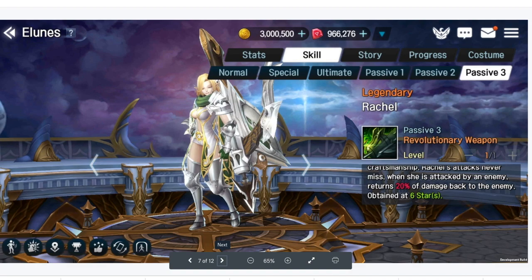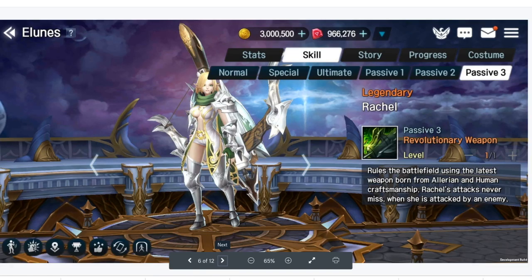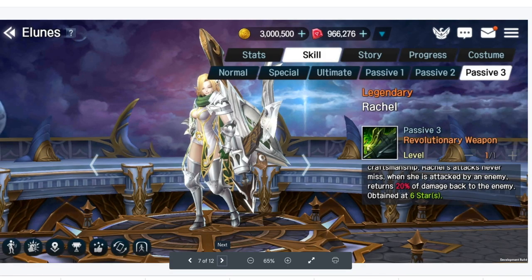Passive 3: when she is attacked by an enemy, returns 20% of damage back to the enemy. She has a built-in Reflect — that's actually nuts. We'll look at her stats a little bit, but I'm not going too deep until she's officially released since that's subject to change. But 20% damage back is absolutely nuts, especially if you run her in a charge formation against bosses. Getting 20% damage back is just going to help you chip away more and more damage.